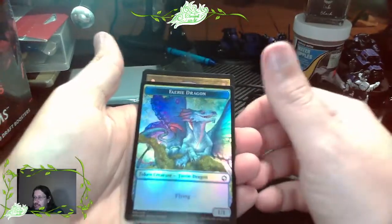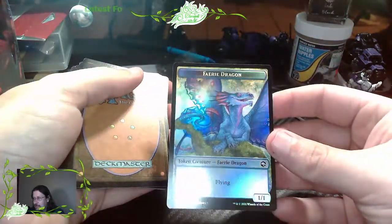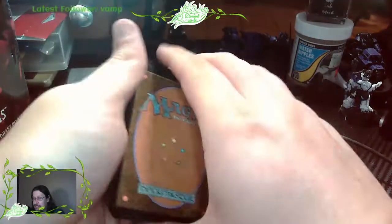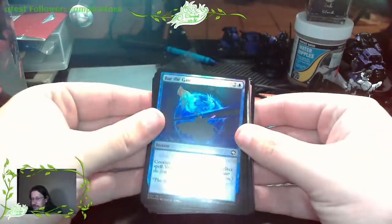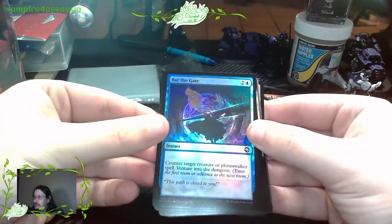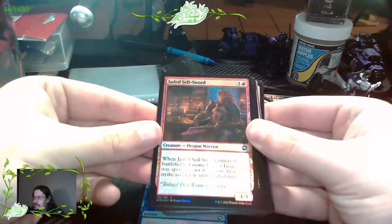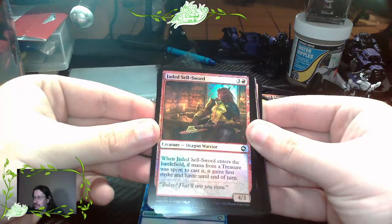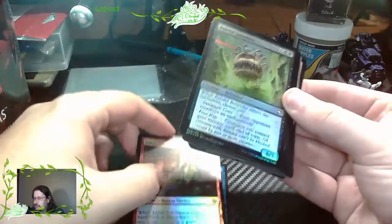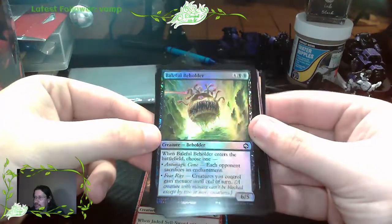We got a Fairy Dragon token creature. I really like that artwork - it's really nice. Bar the Gate. Jaded Sellsword. And a Beholder - one of my favorite D&D monsters. I actually want to paint one of these up.